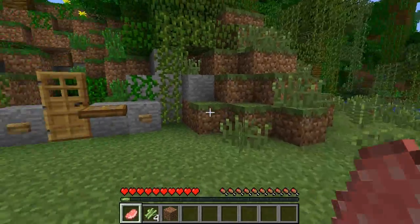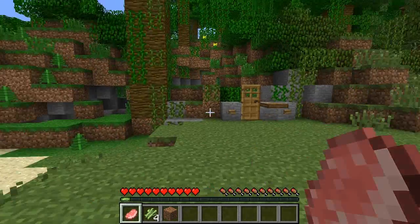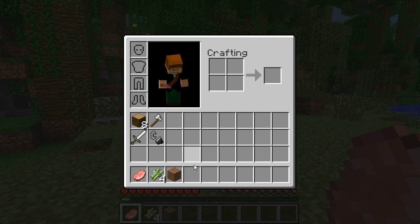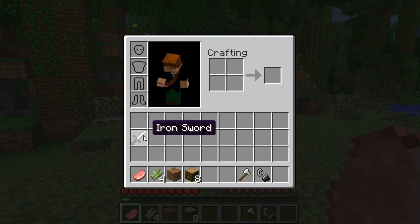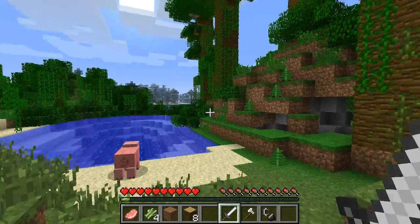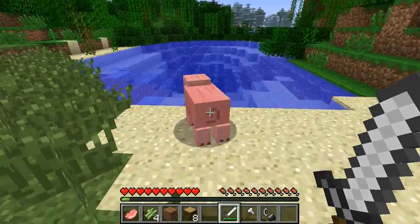There's another function as well — you can hover your mouse over each item and select what row on the hotbar you want it to end up on. So if I highlight over the jungle wood and I press say number 4, I press 4 and it will go straight down there. The same with here, so I can go like 7. It's a nice quick drop — quite good actually.